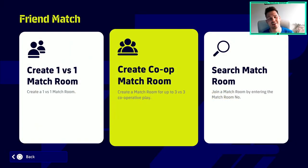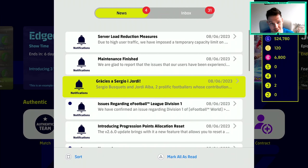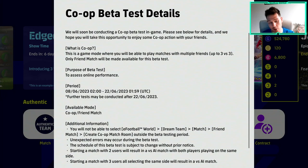What's the crack lads? Welcome back to the channel. As you can see we have got a brand new co-op beta that is now live in eFootball. This has been something I've been waiting on for ages. I told you something big was coming and it is finally here. It is a beta test so they do talk about it not being forever - they will probably change it, adapt it and add stuff to it. It runs from the 8th of June to the 22nd of June, and it is in friend match as well.